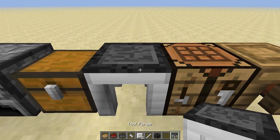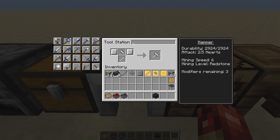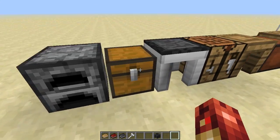We right-click the tool forge and now we have a bunch more options for tool crafting. We're going to find the hammer. We have two large plates, an iron tough tool rod, and a hammer head. We can also name this whatever we want — I'm just going to name it Hammer Time. We now have a hammer!